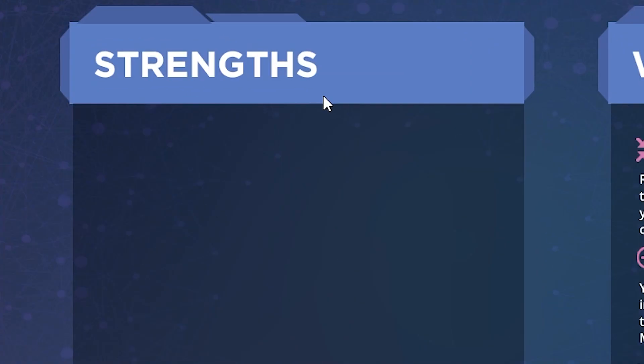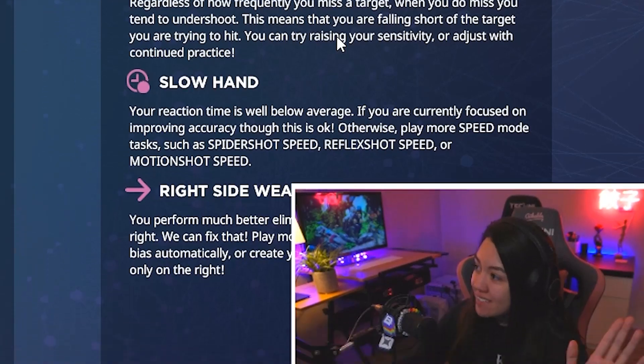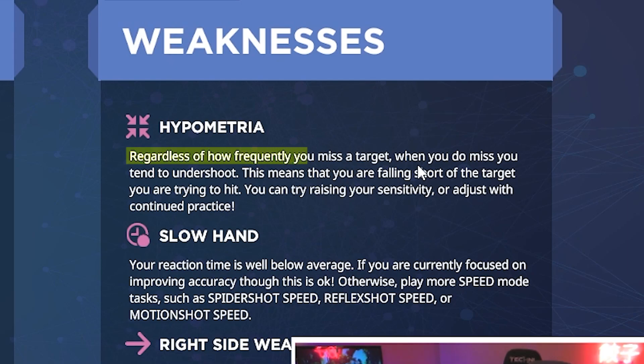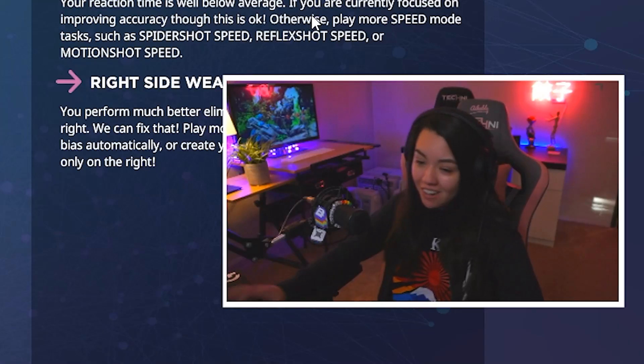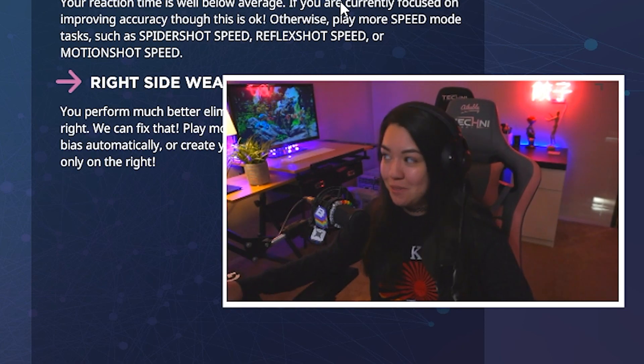Oh, I have no strengths. Only weaknesses. What is this? Hypometria — regardless of how frequently you miss a target, when you do miss, you tend to undershoot. This means that you are falling short of the target you are trying to hit. You can try raising your sensitivity. Okay, that makes sense. Your reaction time is well below average. Come on, I never tried this before.